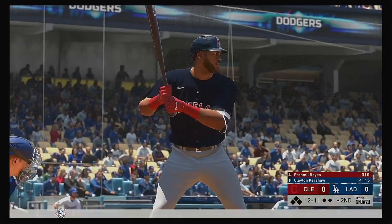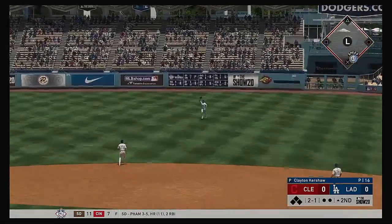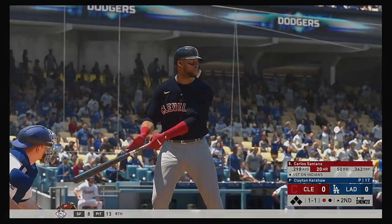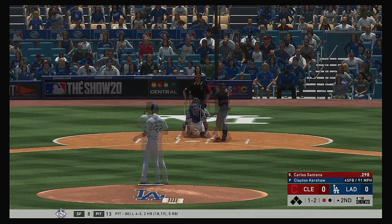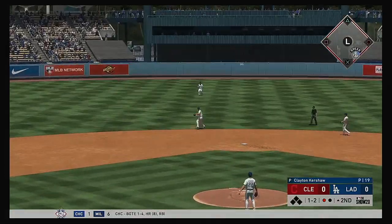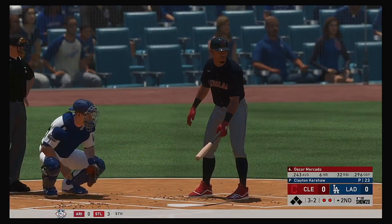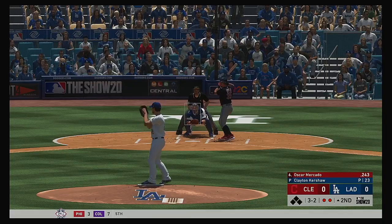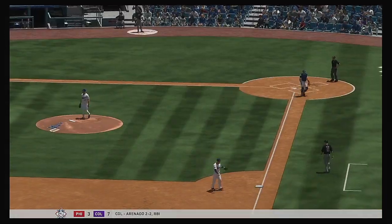Digging in now Morales as he'll get us started in the top of the second. Line to the right side, Bellinger is there to put it away for out number one. Bases are empty with one man gone. That'll bring in one of the best on-base percentage players in the game, Carlos Santana. One and two now as that one's fouled off. Hit back up the middle, fielded cleanly, throw on to first will take care of him. Kershaw is in control. Two away — Oscar Mercado working to keep this top of the second alive. The three-and-two pitch pops him up — McKinstry over to his left makes the catch and that'll retire the side.